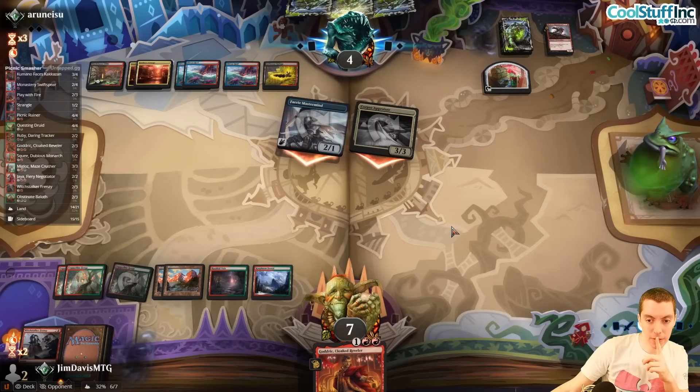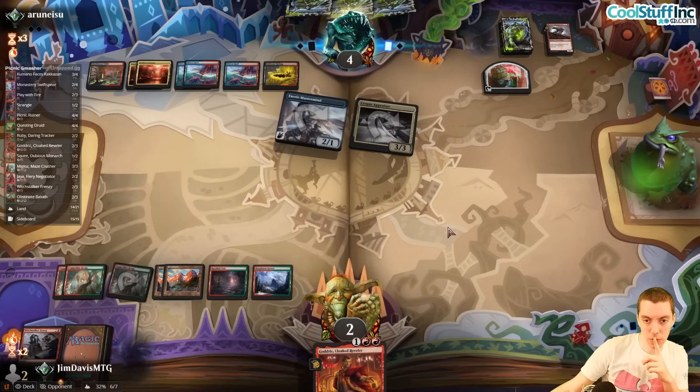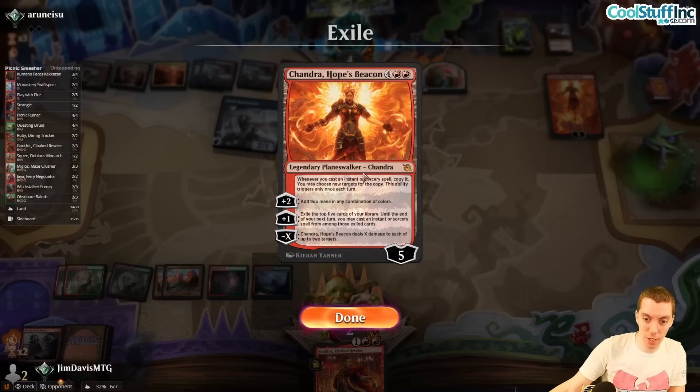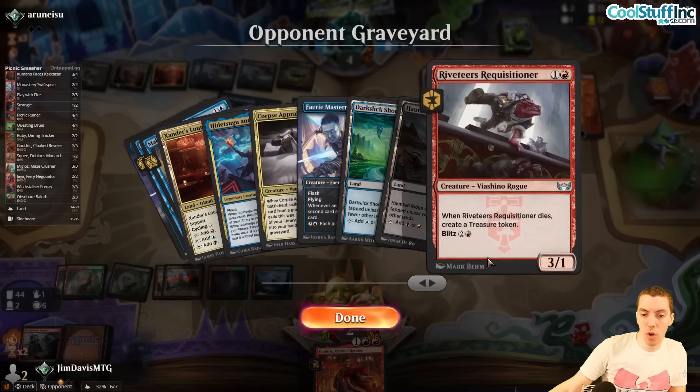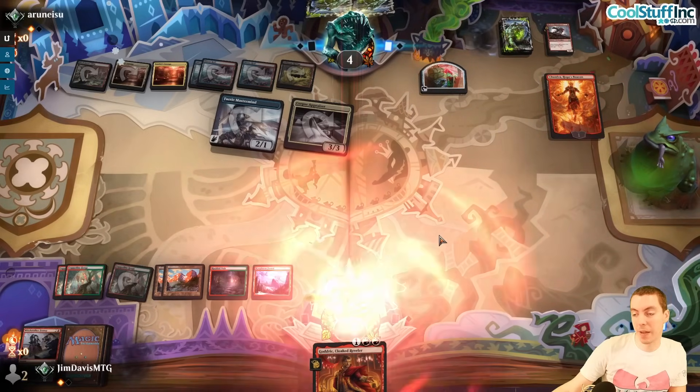We got children — can't be much here. Oh, Chandra's Hopebeacon — they're playing multiple Chandras! Given they're playing a lot of clunky stuff, we're going to board back into the aggro package for game three. They have double Chandra, Hedetsu, Make Disappear — it's clunky. Bring back the Stands and Audacities.